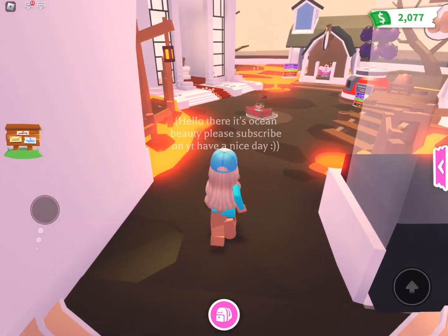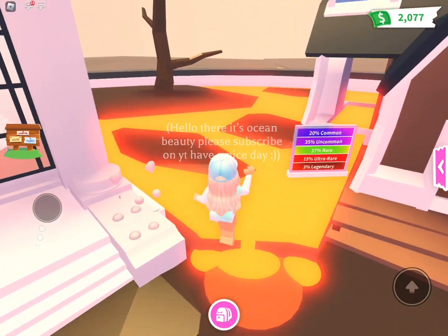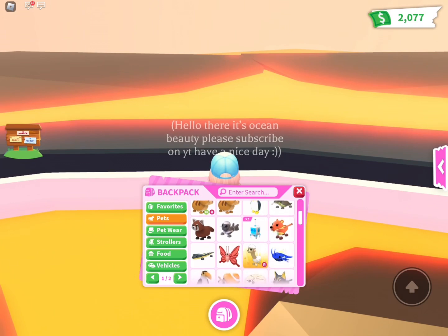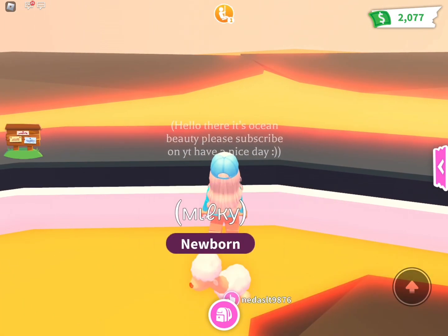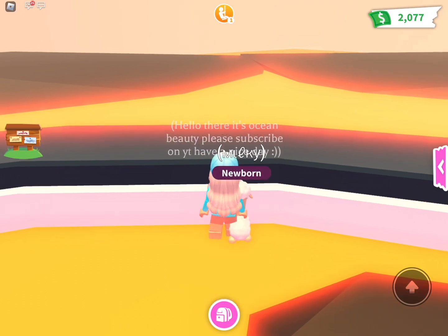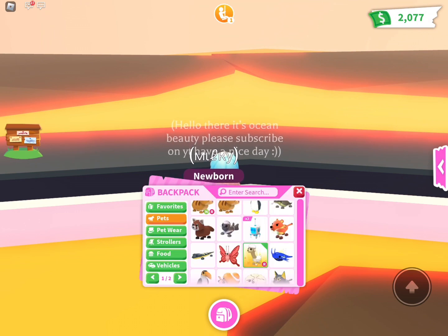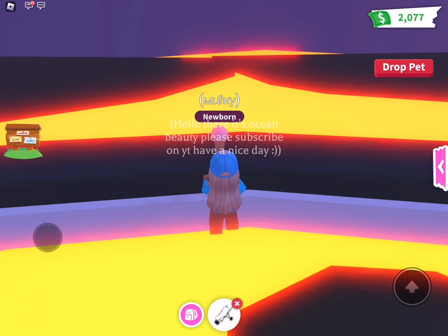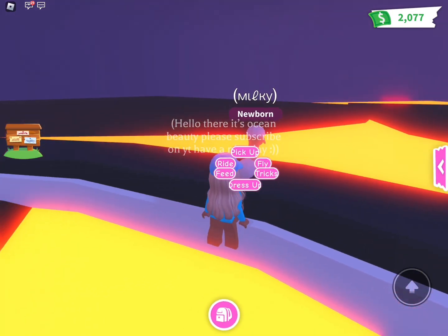We're going to the pets part. Then we're going to glitch into the window. It's better to have a fly pet, but if you don't have one, there's no problem because we can use some toys that are for flying.